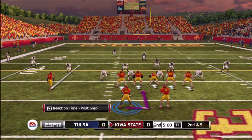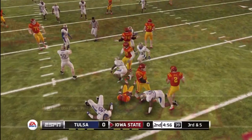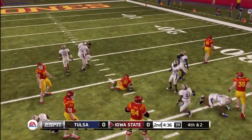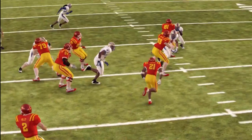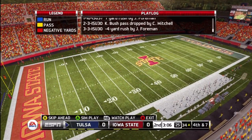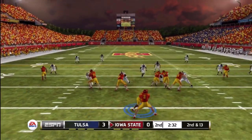In the first quarter I had seven rushes for 19 yards, so nothing has been going at all so far in this game. It is on Heisman, so it is very difficult. You're going to see a lot of the times the defense just blitzes us, and either my guys don't pick up blocks or the guys just go unblocked. Tulsa is going to go ahead and score the first points of the game with a field goal to bring them up 3-0.